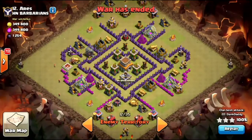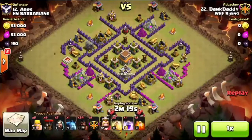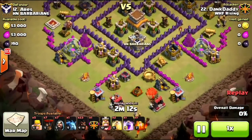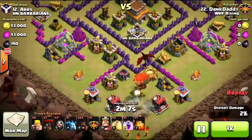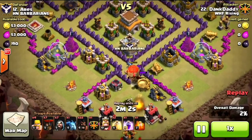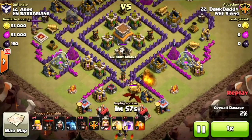The first attack we're going to look at — I actually three-starred this base, which I'll show in the next video — but Dank replaced my attack with his. He's going to bring a holo using hogs and loons. He'll send a couple loons and a hog to grab the lure and take care of that mortar almost untouched. You'll see the Tesla pop, so there's really no reason to worry about that too much.